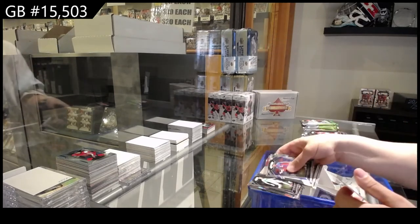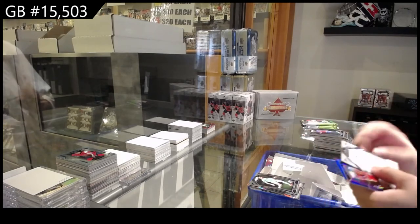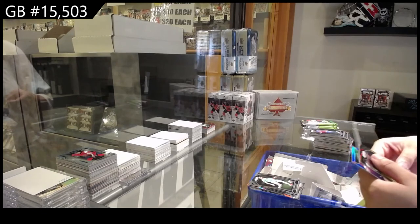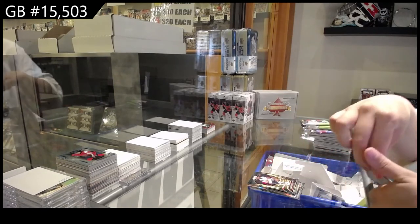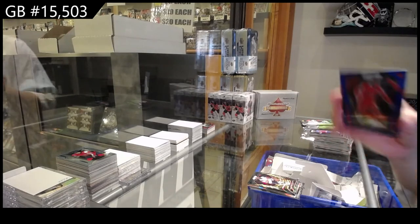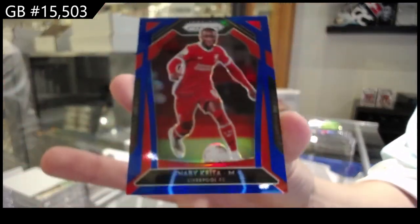Rookie of Ben White for Brighton and Hove Albion, and Sam Johnston for West Bromwich Albion. We've got a green of Tanguy Ndombele for Tottenham Hotspur, and a blue Prism of Naby Keita, number 199, for Liverpool.